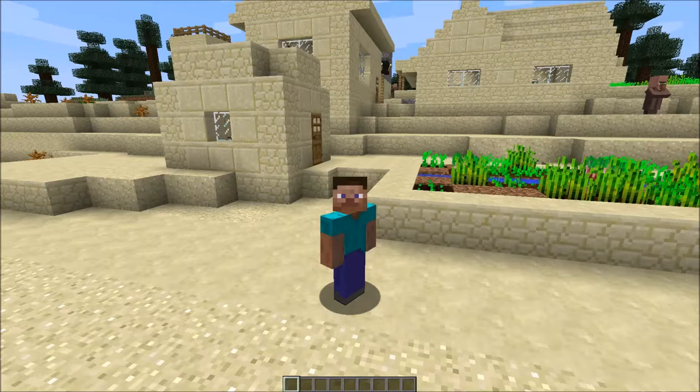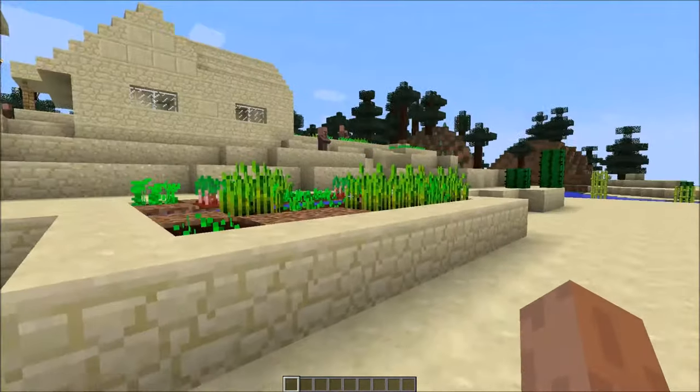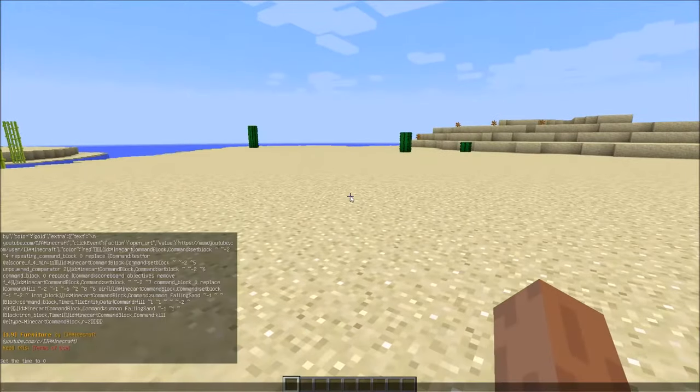What's going on guys, Selenir here. Today I'm going to teach you how to get furniture in Minecraft in vanilla, without any mod, only with commands. Let's get into it — first you're going to need the command block.